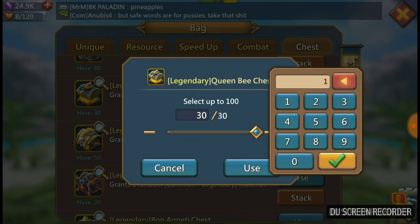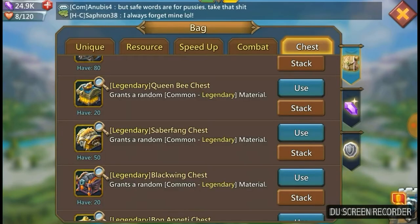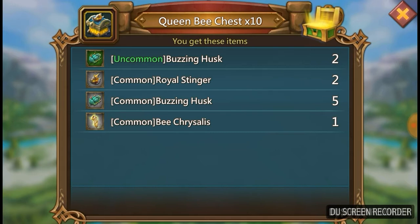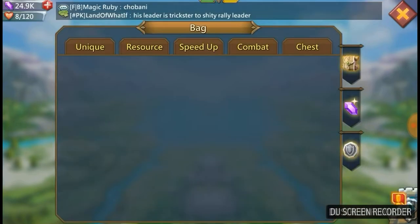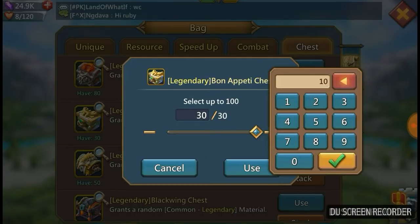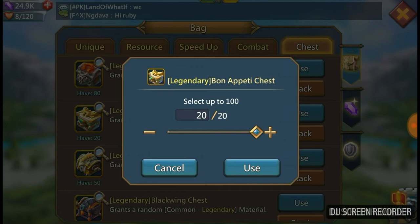Let's do the queen bee chests — I need the venom for this one, the queen venom. It's extremely difficult to get. We've got one queen venom, only uncommon though. Let's see if we can get another one — no, but a royal stinger. I'll take those because I'm building honeycomb chaps and mine are purple and I need them to gold. I've got seven of those. The last ten gave us two more common queen venoms, which do add up. Let's do bon appetit — I need the halos and plume feathers. Of course nothing that I need.